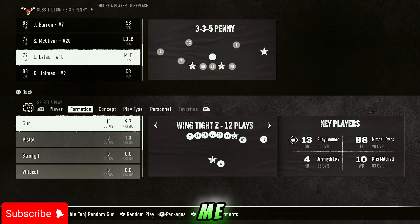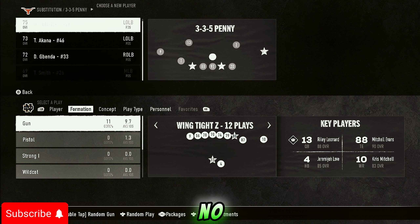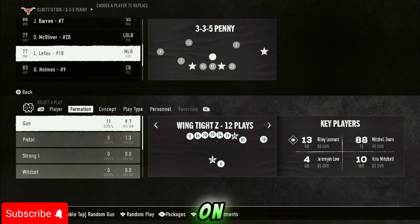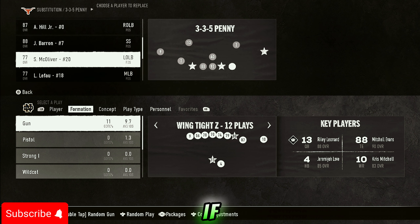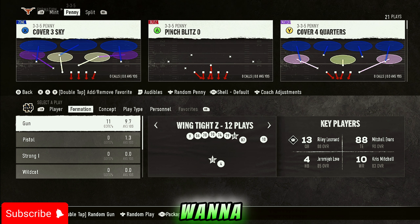In this formation you can only user a linebacker — no safeties — but linebackers are good this year so that's fine. I'm going to set up my user with my best linebacker. Quick Jump is the most key ability in the game — the best ability you need to be using, and it's not even close.